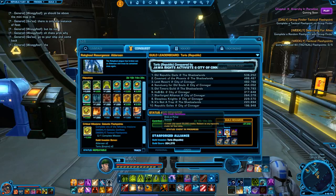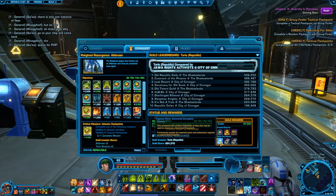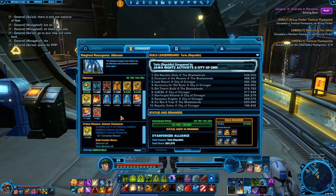You get 50k, a credit certificate, some junk, and parts to build onto the ship. I hope this video helps you out, and thanks for watching.